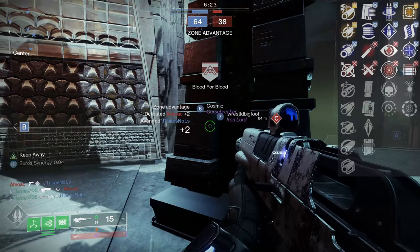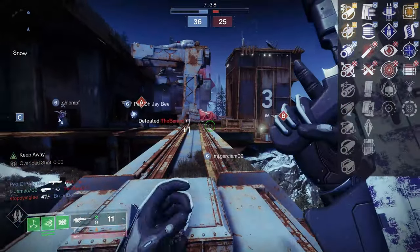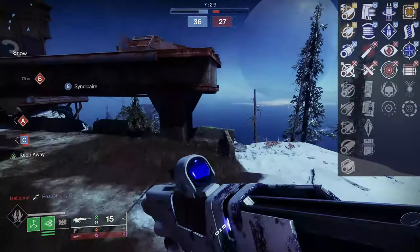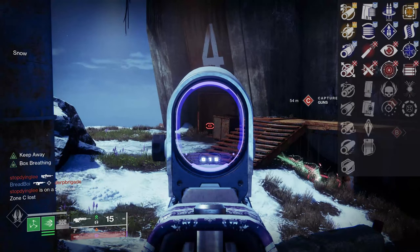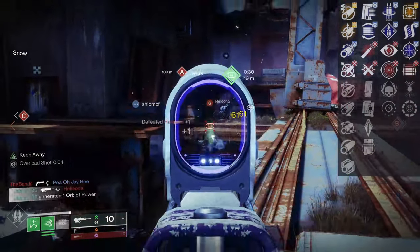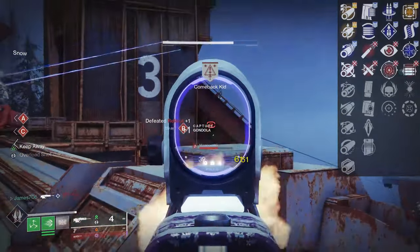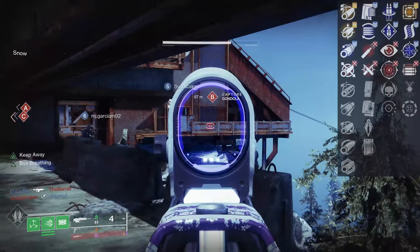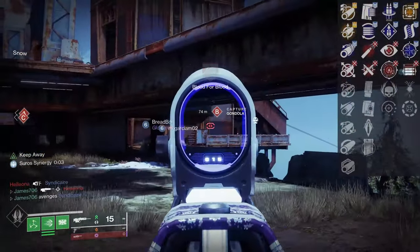You can go for Hammer Forge Rifling or Corkscrew Rifling — those work very well too. For that second trait column in PVP, I'm going with High Caliber Rounds because it gives you plus five in range and knocks enemies back a bit, creating more flinch. For the third trait column, I'm going with Keep Away — it's a fantastic perk. It gives you increased reload speed, range, and accuracy when no combatants are in close proximity, so you're bumping up three traits. It's very easy to trigger on a scout rifle since you're playing at distance anyway. Keep Away is an S-tier perk and I highly advise grinding for any weapon that has it for PVP.